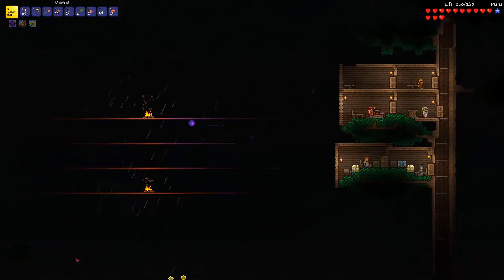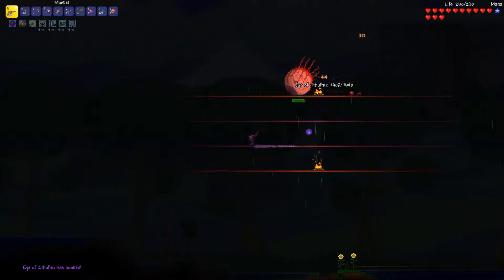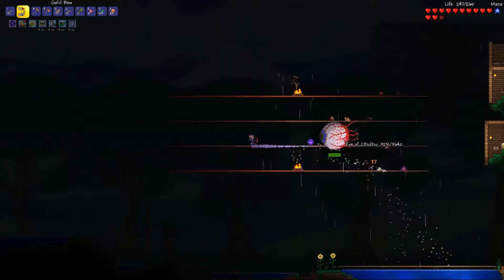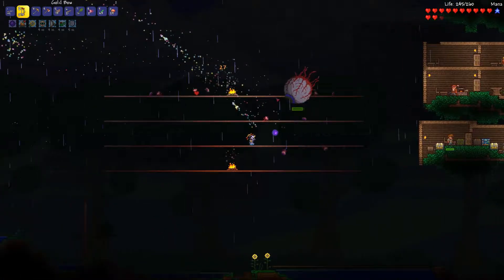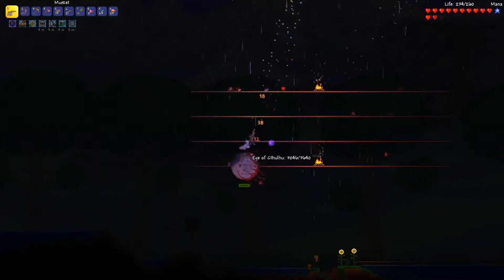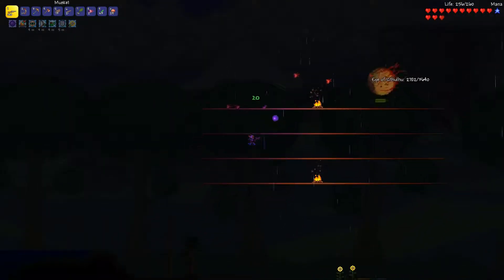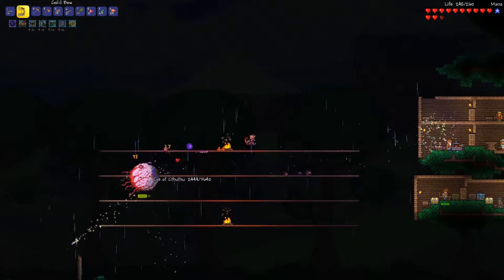I think the Eye of Cthulhu will spawn at night now — I won't even need to use the summoning item. It said 'you feel an evil presence watching you' or something like that, so I think that means it will automatically spawn as soon as it gets night time. Yeah, I've got it to spawn — let's hope we can kill him. Use the buffs.